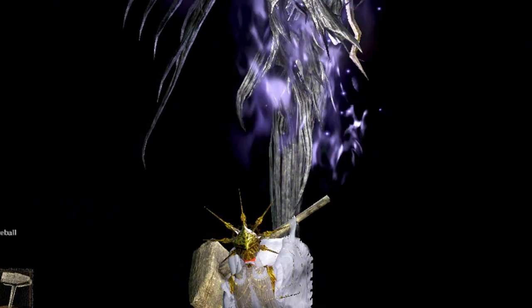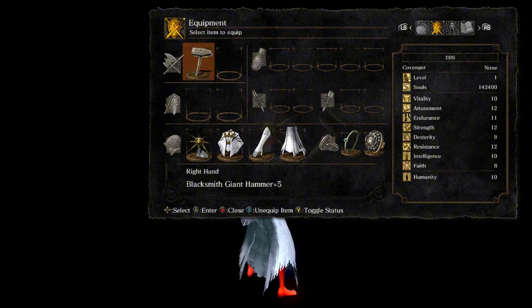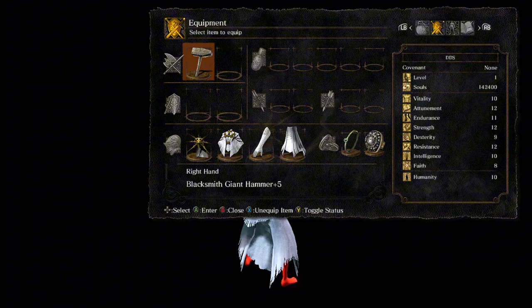But stick around for this guide, and you'll see you can do it with just a bit of trial and error. First off, it's important to know the equipment you want to bring. Nine times out of ten, at soul level one, you want to get the blacksmith's giant hammer by killing the giant blacksmith in Anor Londo. Now that that's dealt with, you're ready to deal the most damage possible against four kings.